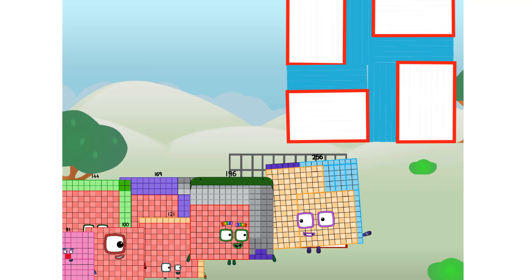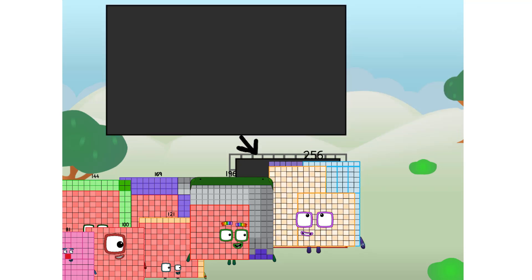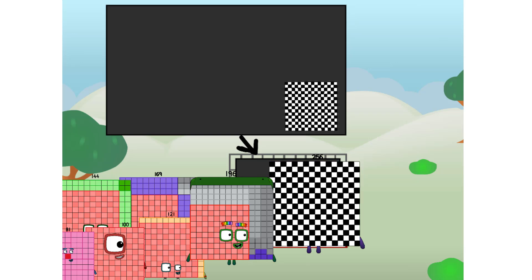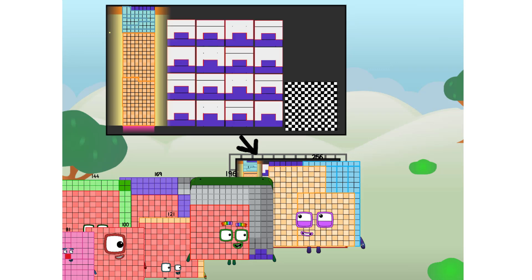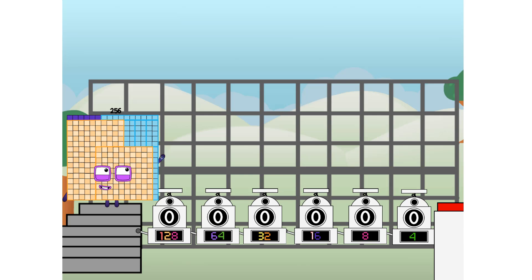I've got so much to show you. I am 256. And I can be a strong square. A 16 by 16 chess board. A super rectangle. A square that is made of squares that is made of squares, because I am 16 by 16. Or even a super cuboid. But today, I want to show you a little trick I call binary boosters.